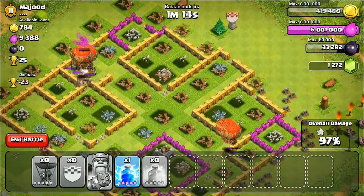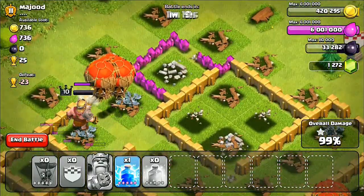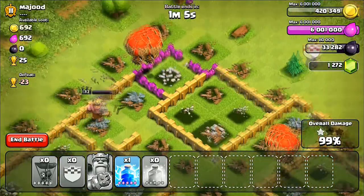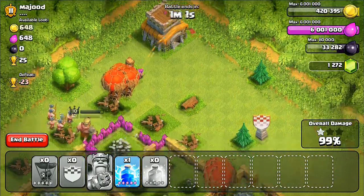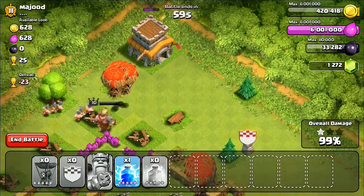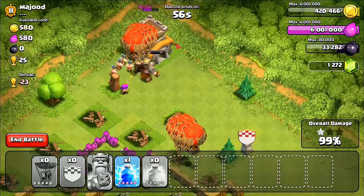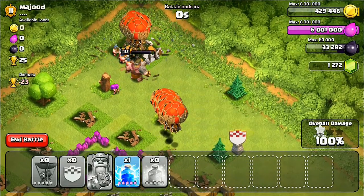I was curious why I didn't have two stars already since I didn't take anything out but the town hall. I don't know if it's a new update thing or a glitch, but I believe I should have two stars instead of one right now. The balloons do take out the town hall and I get two stars.